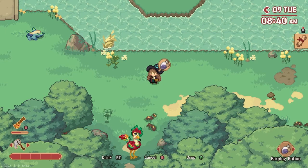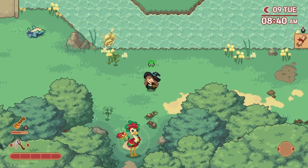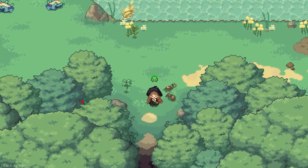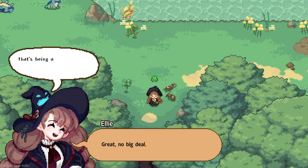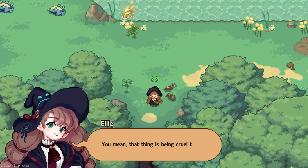Drink the potion from a safe distance and then approach the bird. You'll notice the potion is working with the little earmuff icon above your head. So there you have it — that's how you get by the gaga bird in Little Witch in the Woods and how to craft the earmuff or earplug potion, depending on which part of the store you're in.